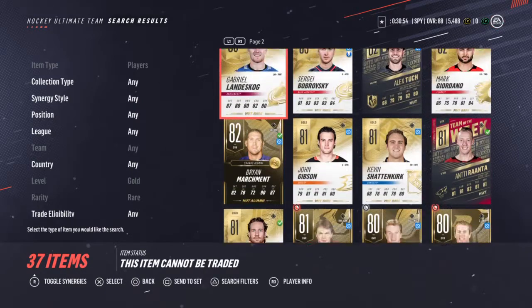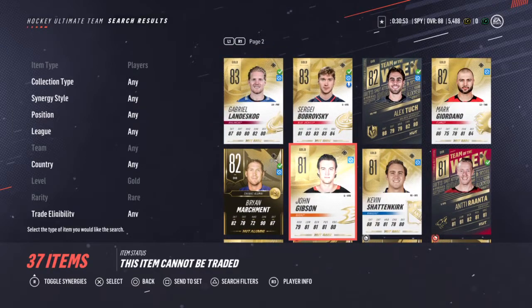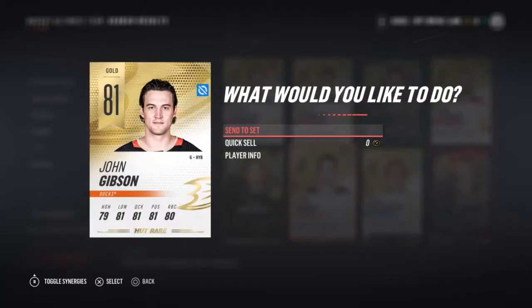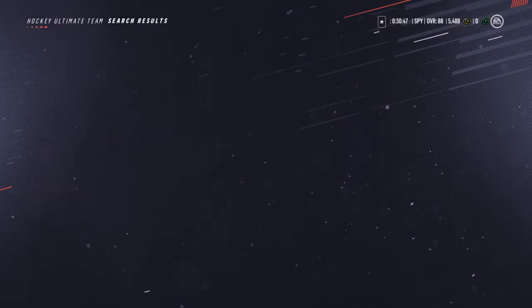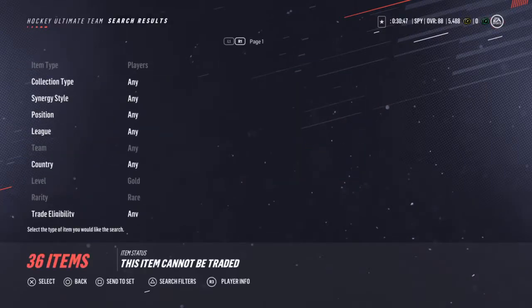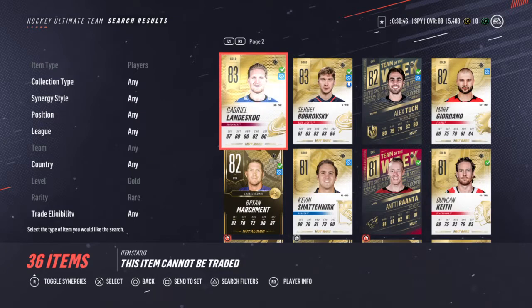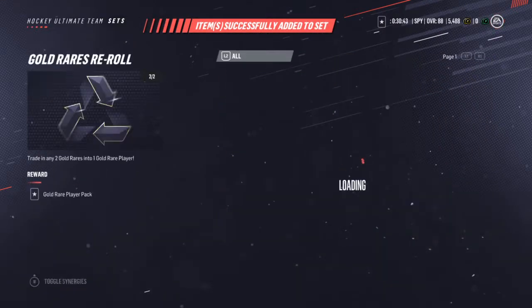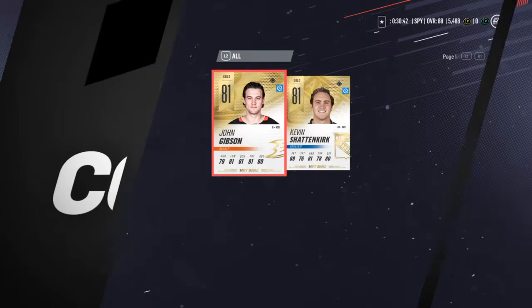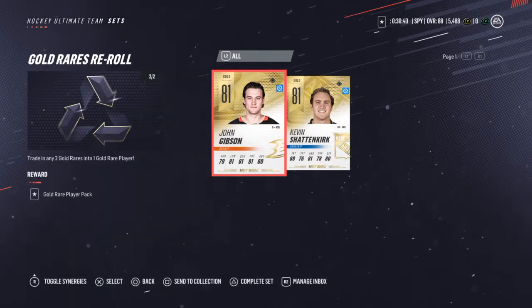Not a top page. It's just Shatnikirk and Gibson. I was gonna do Giordano, but then I realized I had Gibson in my collection, so I'm not gonna put Giordano in when he's higher than both of them. If you're wondering why I have Giordano not in a team and Keith in the team, I just think he's a better player.